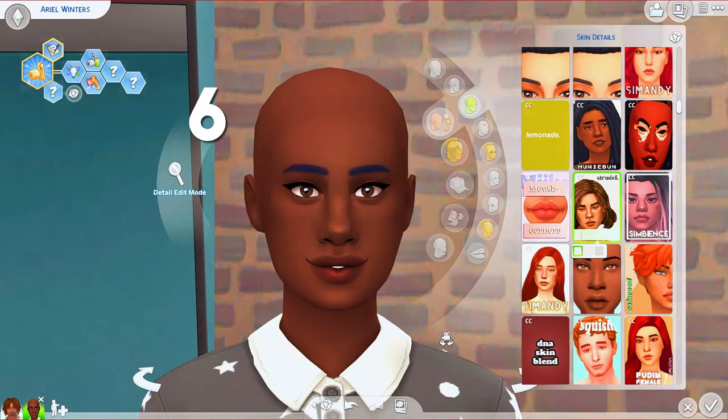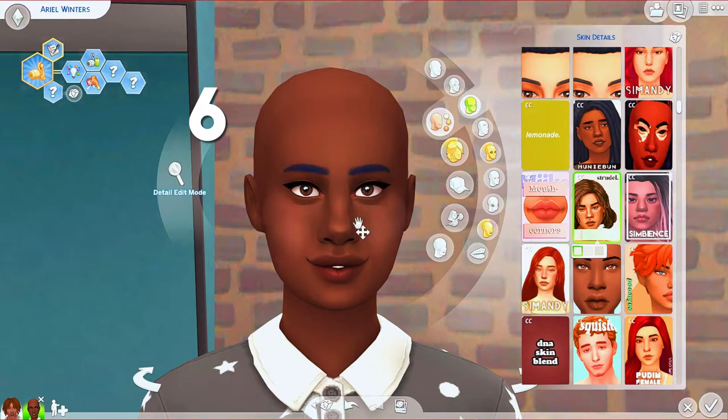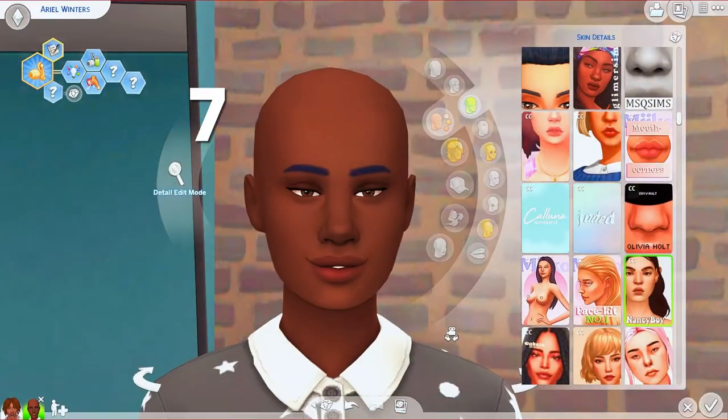Strudel is also by La Matisse and gives you a bit more options. If Purvey is for when you want something really basic to throw on without anything additional, Strudel is what I'd use if you want a little more. It looks very similar to Purvey but has a little more highlighting around the nose and lips, more prominence in the eye bag area, and two additional variations: one with more cheek highlighting for a fuller rounded look, and a lighter version with less shadow overall.